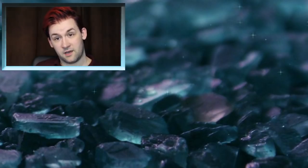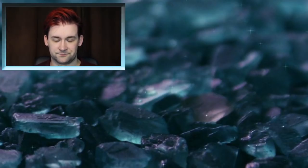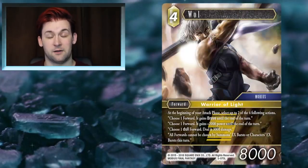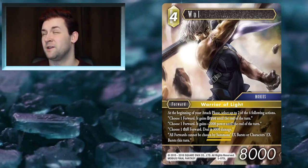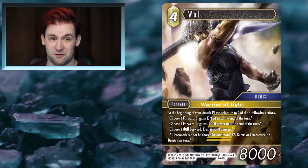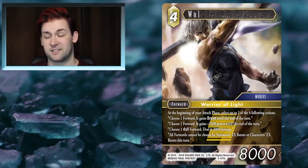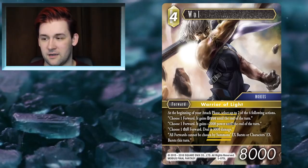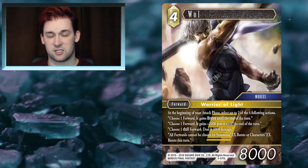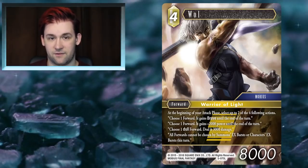Going into Earth now — Earth got so much in this set. Wall is the first card I'm going to talk about. First things first — why is he called Wall and not Warrior of Light? Every other instance, like Record Keeper, refers to him as WoL with a lowercase L. That being said, this card is damn good, and the entire reason it's as good as it is comes down to the timing of when its effect goes off — at the start of your attack phase.